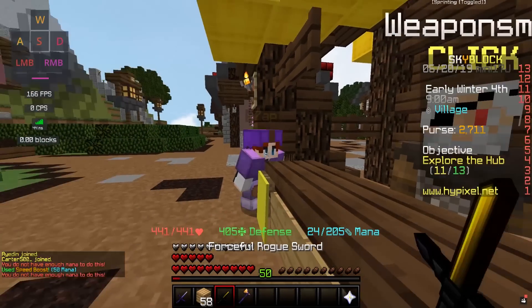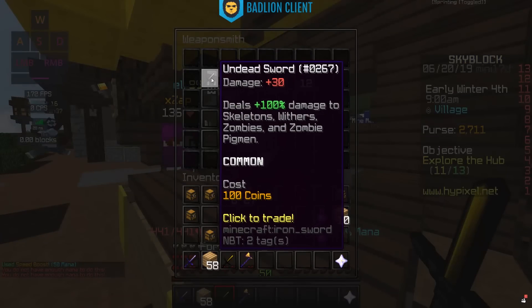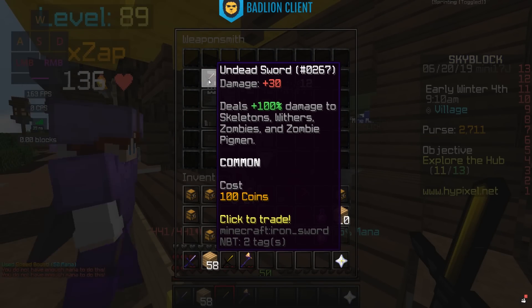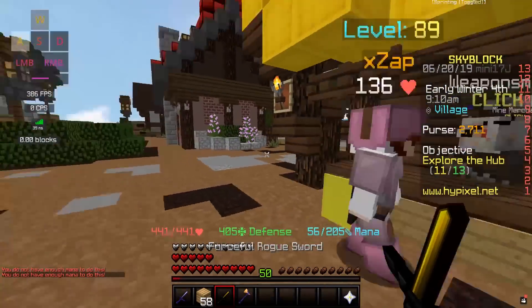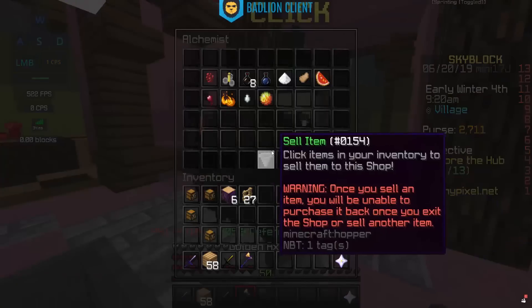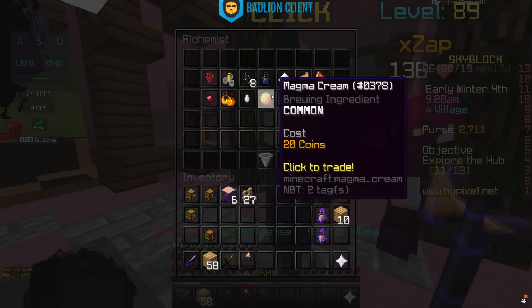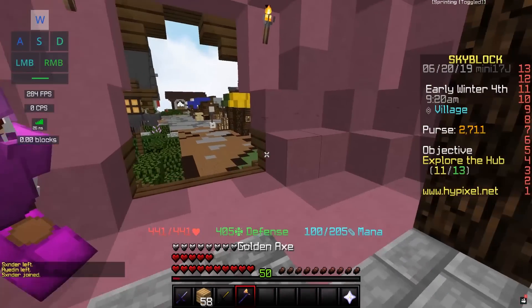This is one that a lot of people ask about — the weaponsmith — because everyone wants to know how to get the undead sword. There's the undead sword for 100 coins. The alchemist is actually back here where you can buy nether wart, brewing stands, bottles, and maybe some other stuff.